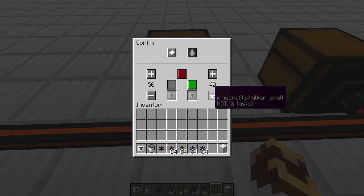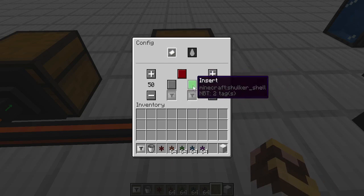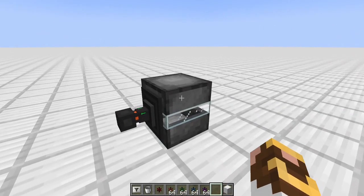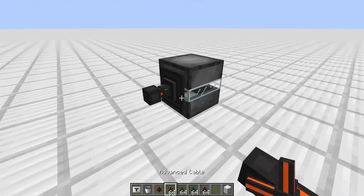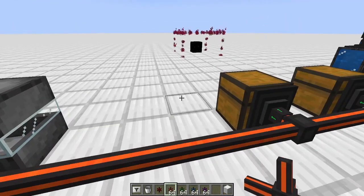We've set this chest to priority 40, so it has a lower priority, and this chest to priority 75, giving it higher priority. By the way, we also have four different channels, so I can have four different channels coming out of this system going to any number of locations. All right, let's connect the system and turn it on.